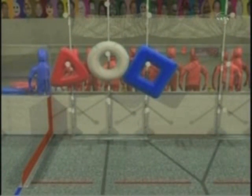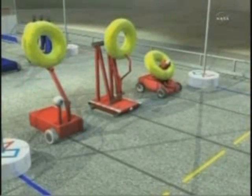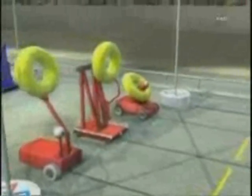Robots can use their cameras to follow lines on the floor or to track the vision targets placed on each scoring rack. This allows them to target scoring locations from almost anywhere on the field. Before the match, each robot is placed behind the towers on their side of the field. Each robot begins the match with a yellow uber tube.